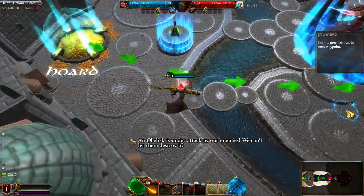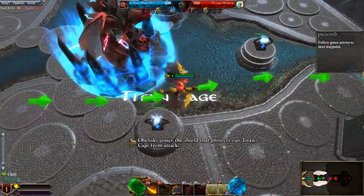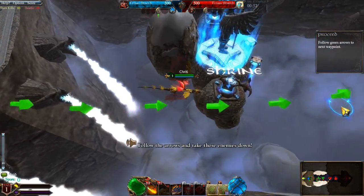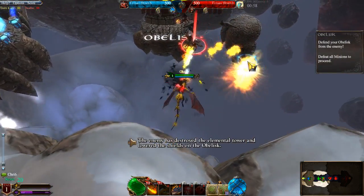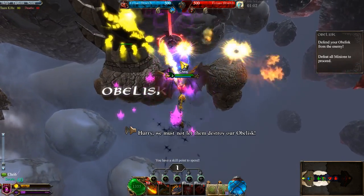An obelisk is under attack by our enemies — we can't let them destroy it. Obelisks power the shield that protects our Titan Cage from attack. If it falls, our Titan Cage will be vulnerable. Follow the arrows and take those enemies down. The enemy has destroyed the elemental tower and lowered the shields on the obelisk. Hurry! We must not let them destroy our obelisks.